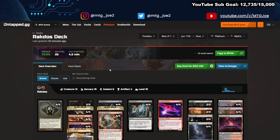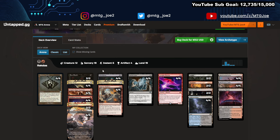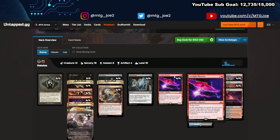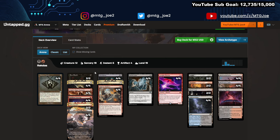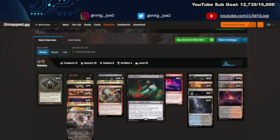Moving on to Rakdos Phoenix at 72%. You can set up a line here with Buried Alive — go turn one Dark Ritual, Buried Alive to put three Phoenixes into the yard, and then you put together a bunch of spells. Instead of cheap cantrips in the normal blue sense, you have things like Bone Shards, Faithless Looting, Thoughtseize, and Bolt. In this build, Highway Robbery can be plotted and used later, similar to Demonic Tutor. You also have Bloodghast in here for extra value.